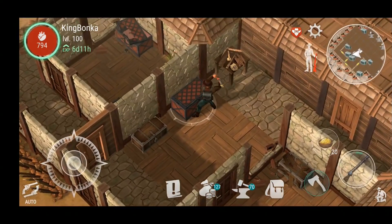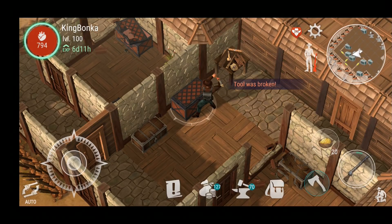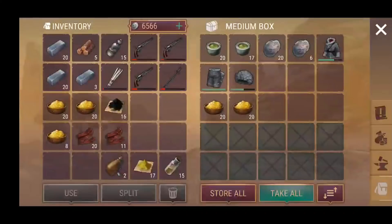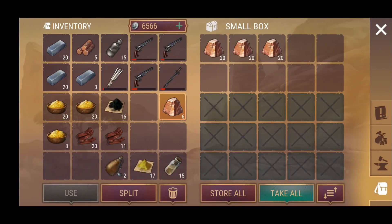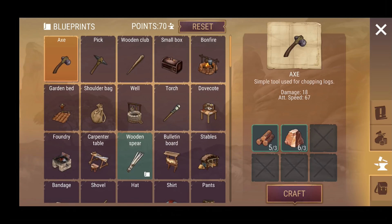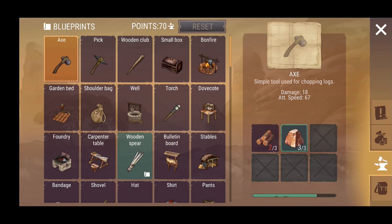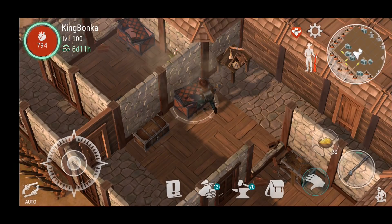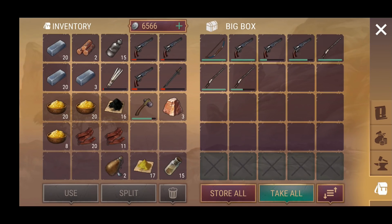How many hatchets do we have left - one and a half. Is that a big chest over there? No, I think it's just a small chest - let's do the big one. Do we have enough hatchet to get through it? One more hit - oh no, you gotta be kidding me. We had some stone - there we go, make another hatchet. Okay, if you guys come to this base, come prepared because you're gonna need it. Let's finish - what do we got in here? Oh, such beautiful stuff!